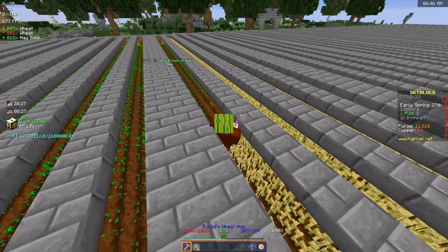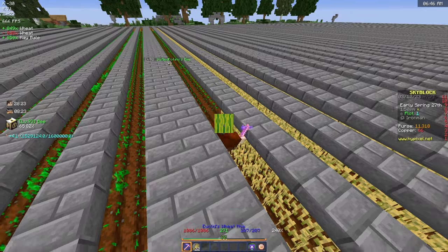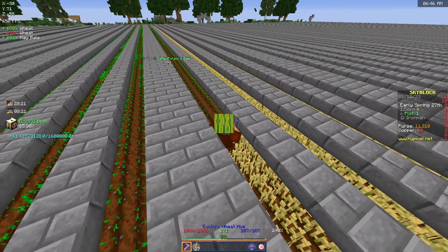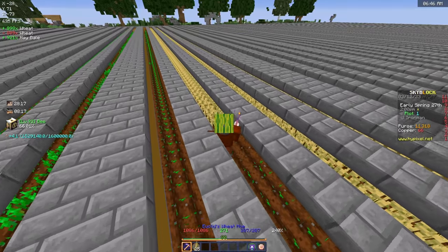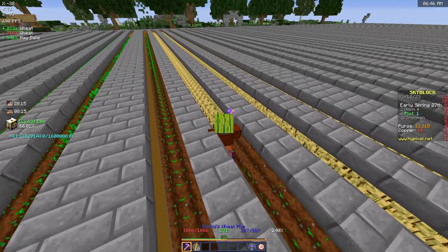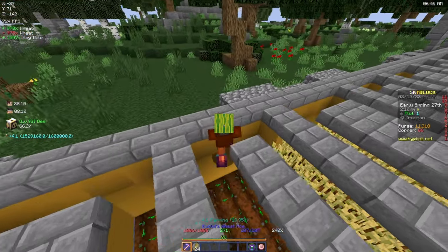I'm just gonna continue farming wheat for now - we need three more boxes of seeds, which is seven and a half stacks of enchanted seeds. I think I already have about a stack and a half, so I'll just be working towards those last six stacks. Then we'll actually have full croppy armor, which is absolutely insane.